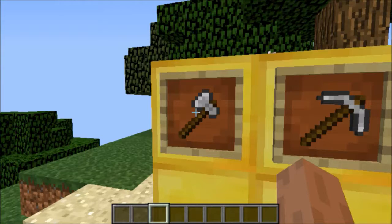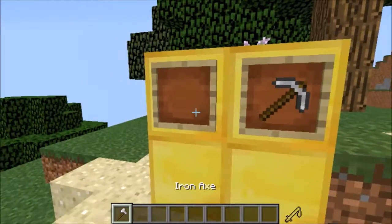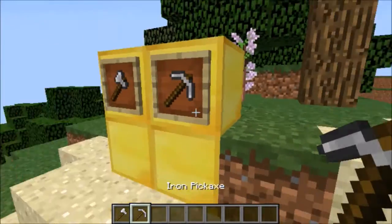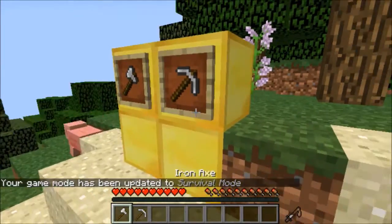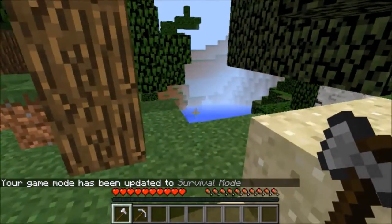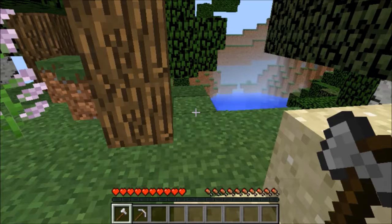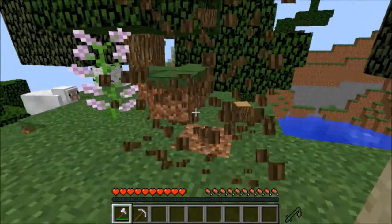The first one is the Reap mod and the second one is the Vein Miner mod, which work like both my enchantment suggestions the Deforester and the Chain Reaction Enchantment.